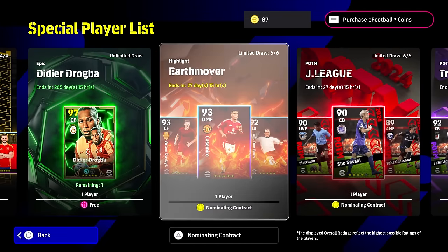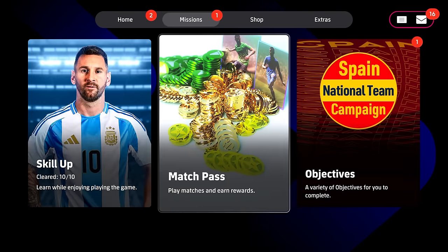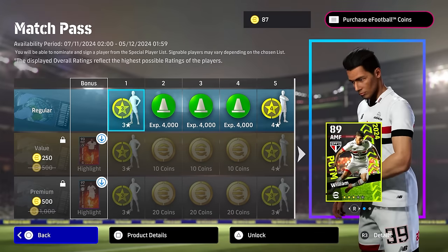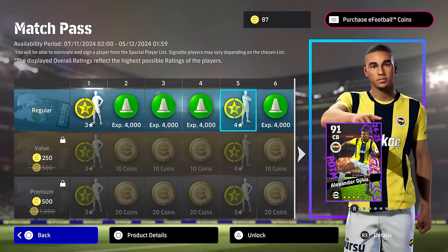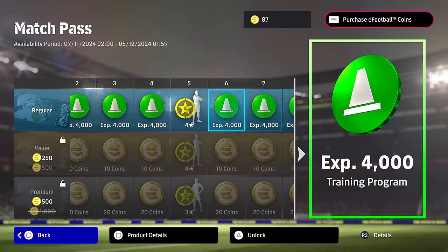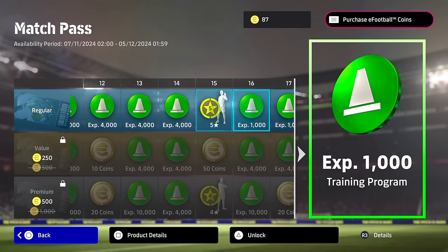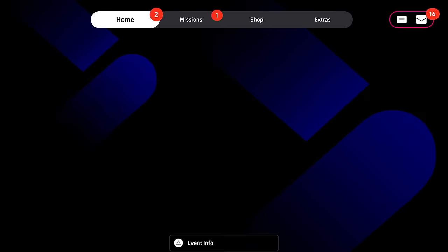What we're going to focus on mostly is the Earth Mover. Within the match pass, you can get a free five-star nominating contract. If you're new to the game, you're going to get a three-star, then a four-star after playing five matches — you can sign that center back or any of those players. With 15 matches played, you're going to be getting a five-star for free from the free pack.